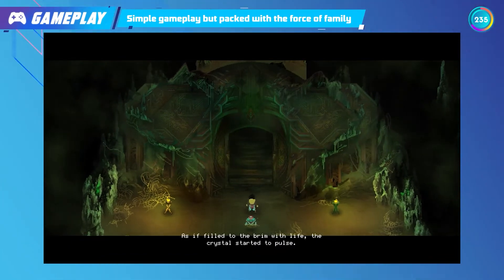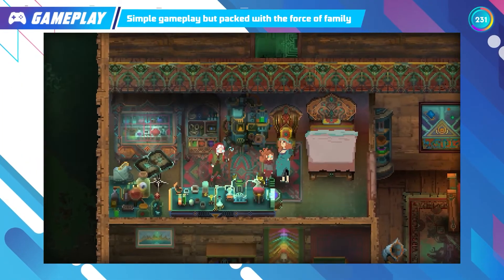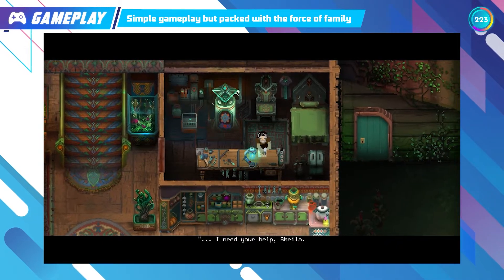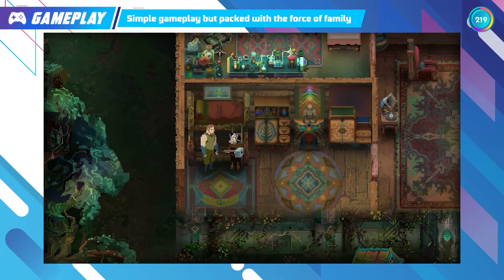The life crystal is filled to the brim with life. The family traits system is what makes this game stand out from others. Not all of them are fighters — some play a supporting role in the family. Uncle Ben is one of the Bergsons and is a blacksmith who forges weapons and armours for everyone in the family.